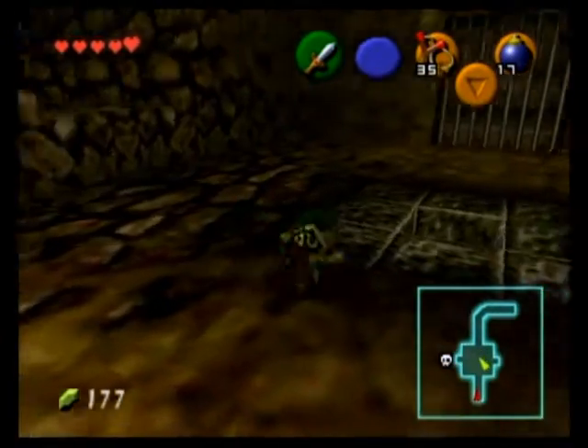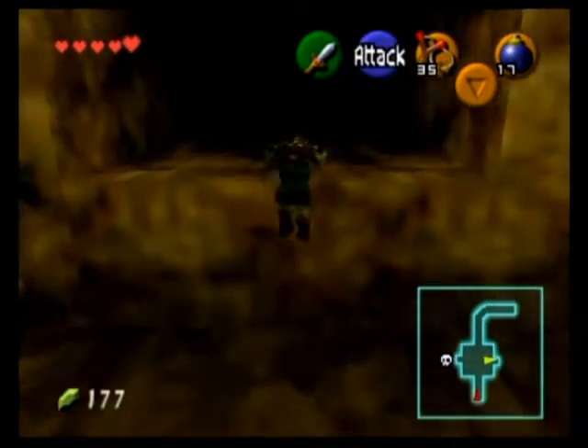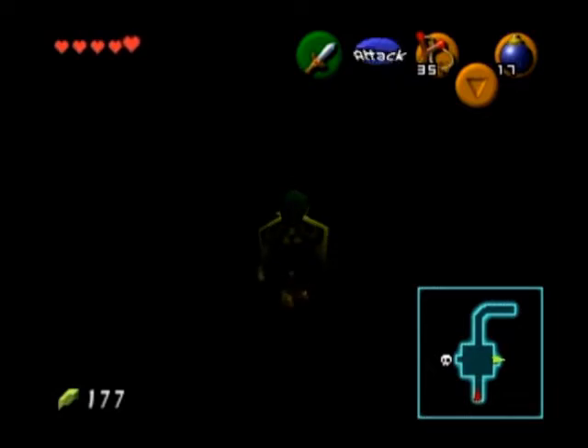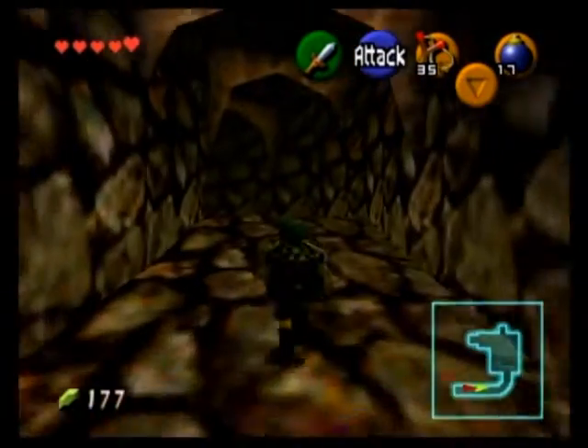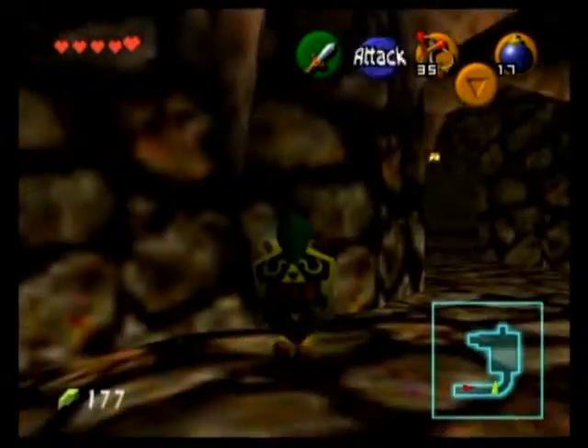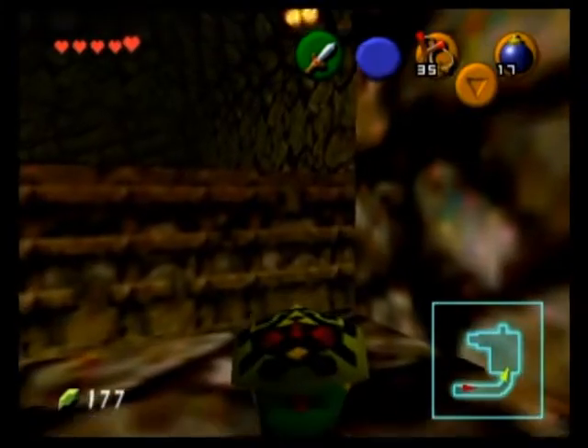If you see the skull on the map on the bottom-left side of the map, that means the boss is through that door. And we need to get that door unsealed in order to get to it. To do so, go down this pathway and we will encounter a couple more fire Keese.